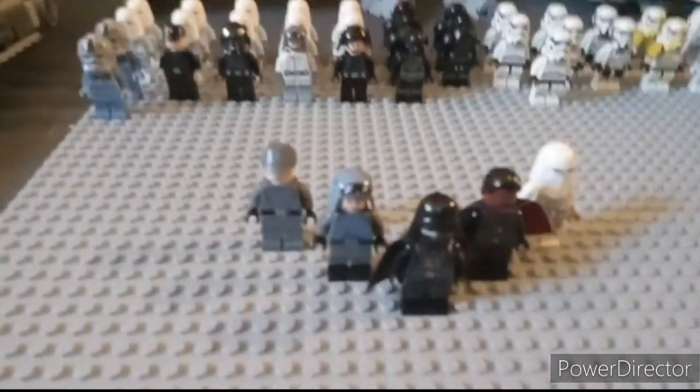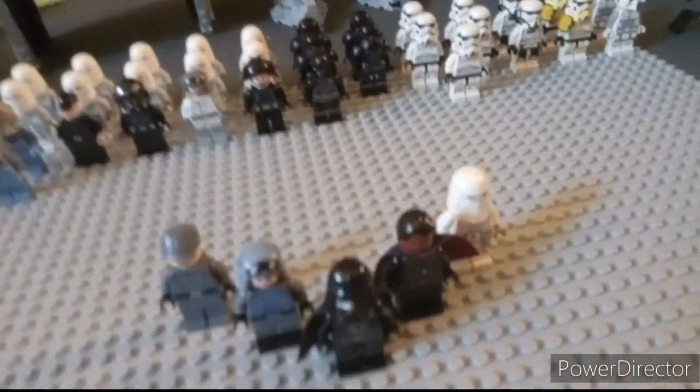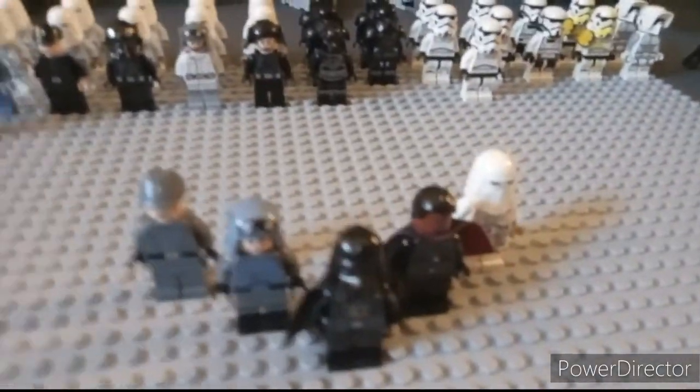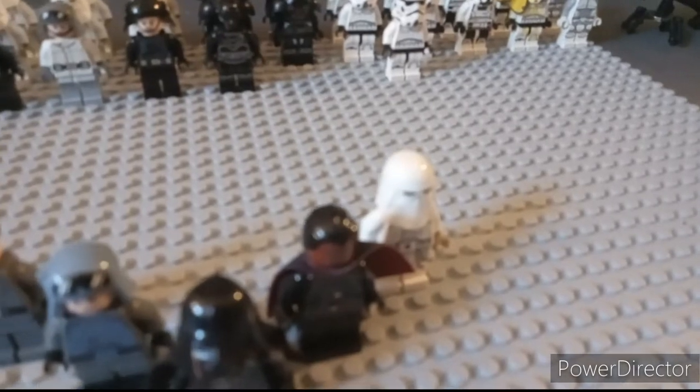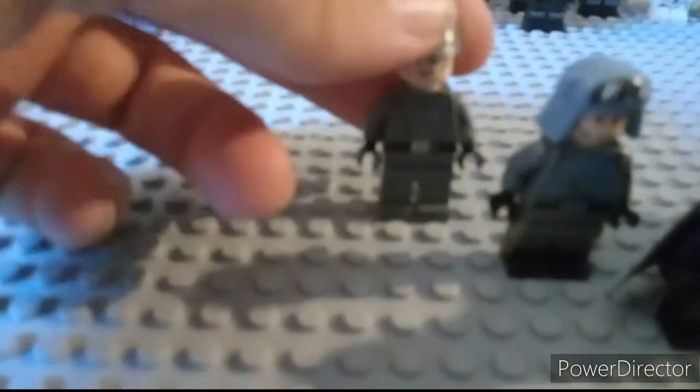We also have an imperial protocol droid, and that's all for the ground troops. Moving up to the chain of command, we have Darth Vader — he came in a lot of sets. We have Moff Gideon who came in that set, a stormtrooper snowtrooper commander which came in the AT-AT, and then we have what I think is an admiral.